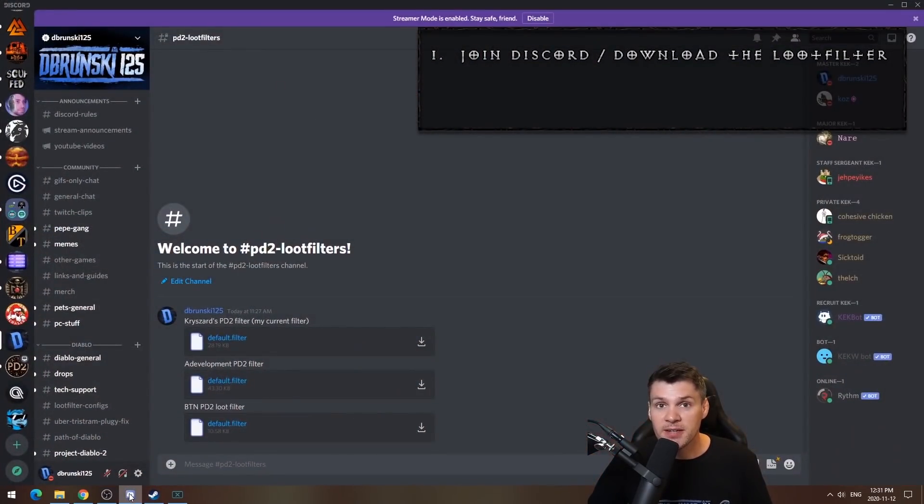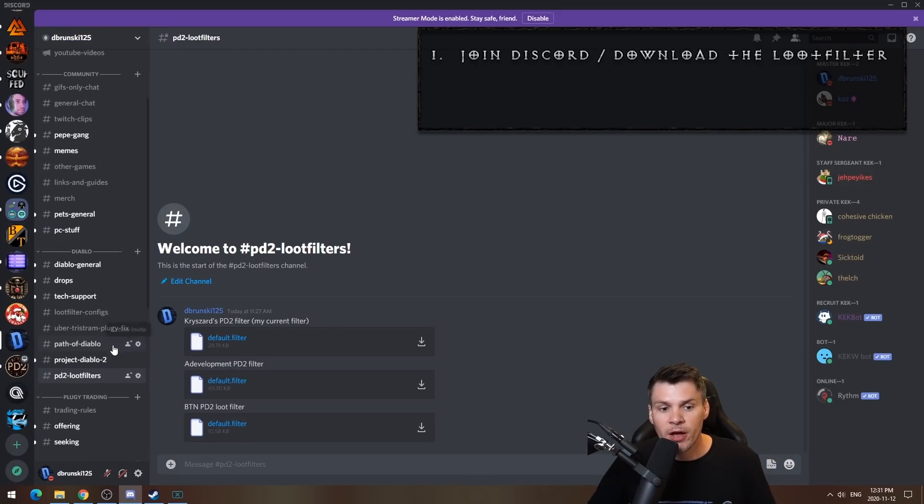Once you have joined my Discord, scroll down the side to Diablo, and at the very bottom under Project Diablo 2, click on PD2 loot filters. There are a few different ones to choose from — maybe by the time you watch this we'll have more uploaded. There's Krizard's PD2 filter, which is the one I'm currently using, an A-Development PD2 loot filter, and Etn Neanderthal's loot filter. I'd recommend starting with the first one — it's pretty good for endgame grinding or working your way through the game.